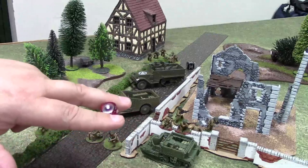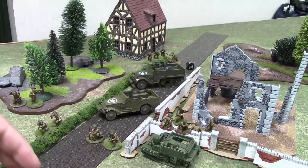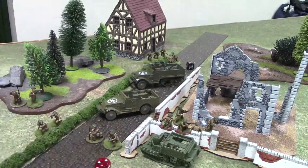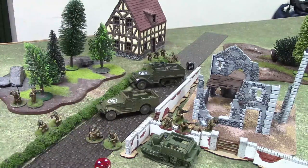A natural one on the wound or penetration roll always fails — no matter how many pen points you have, that is not a wound or a penetrating hit on a vehicle; it simply does nothing. You still deliver a pin, but you won't take anything out. For example, rolling a two plus five pen equals seven, which is serious — it could damage a vehicle and kill any man, but it will only kill one person.